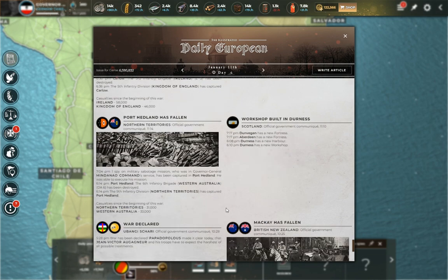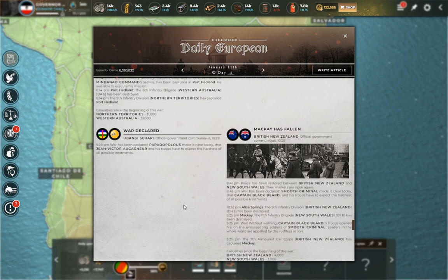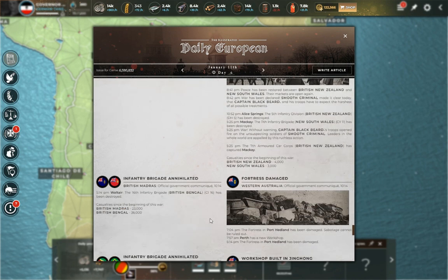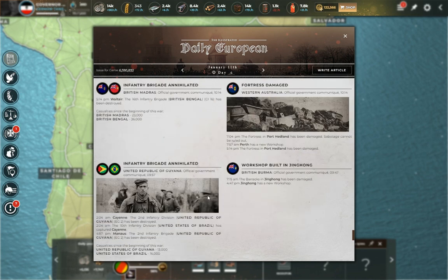Down in Australia, we have Northern Territories versus Western Australia — quite the dust-up. The numbers aren't massive but still significant: 31,000 versus 3,300. Then British New Zealand and New South Wales — also down in Australia — with only a few thousand lost on each side, so minor skirmishes so far. British Madras versus British Bengal shows decent numbers: 23,000 versus 3,600. So there's a war waging there too.